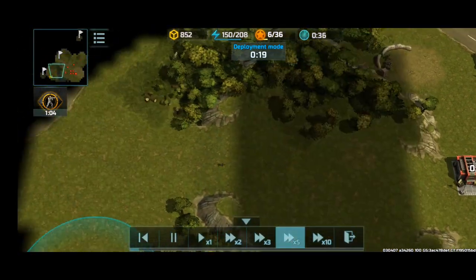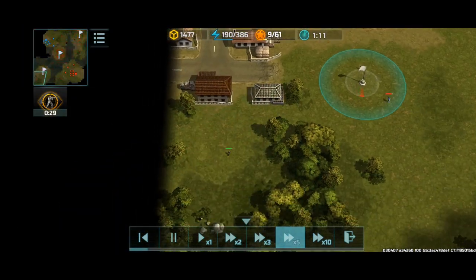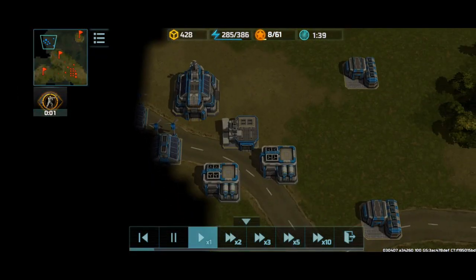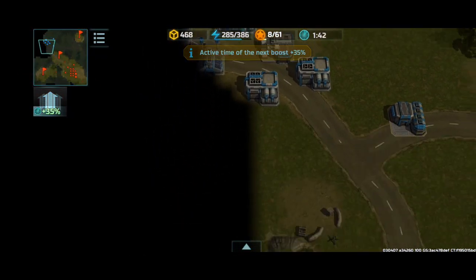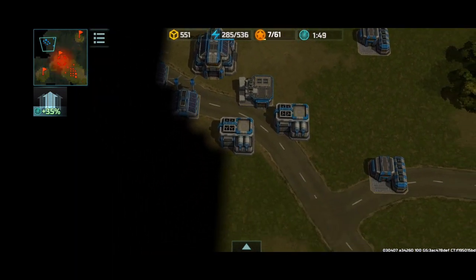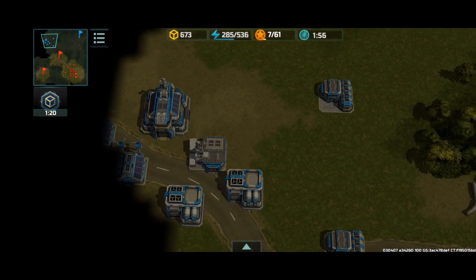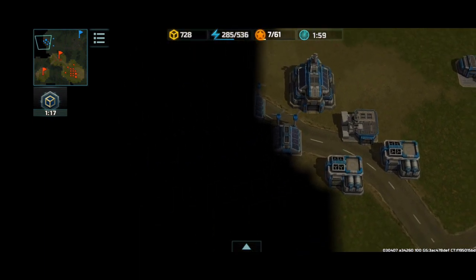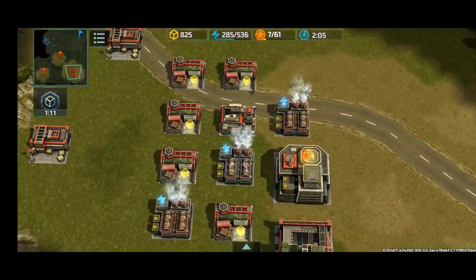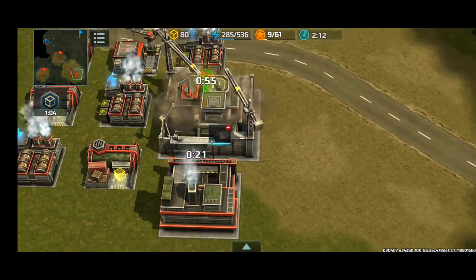Scouting out pretty decently at the start of the battle, getting all these containers — juicy containers. Trying to get these flags early on as possible. We didn't get a really good scout; he could have lots of supply centers there, so we can't really rely on this information. Meanwhile, I'm gonna have five supply centers going for HQ level three along with one Coyote for recon.